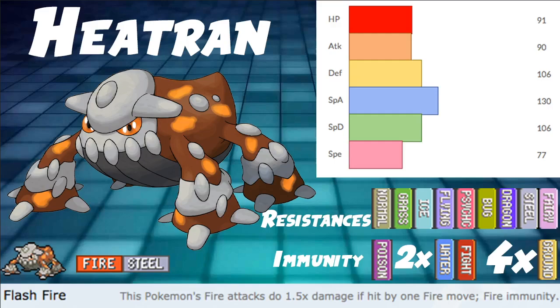Heatran is a very solid Dynamaxed Pokemon, and a great Pokemon just on the floor as well, obviously. Fire/Steel is a pretty cool typing especially offensively as well.